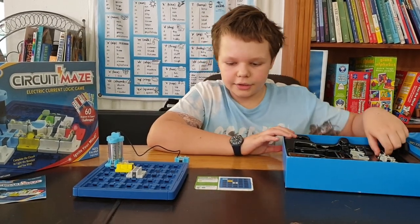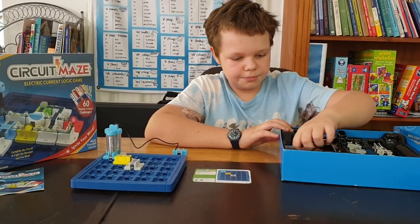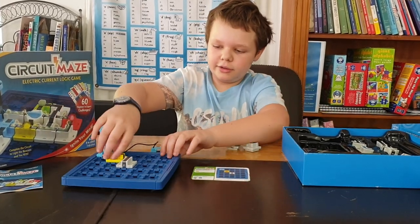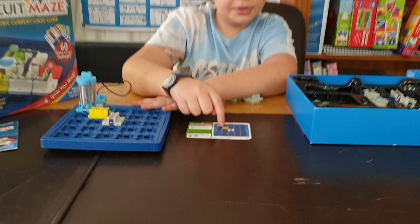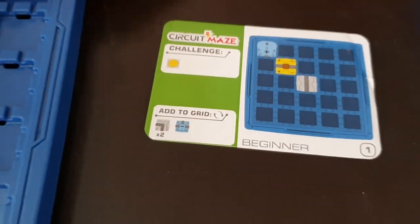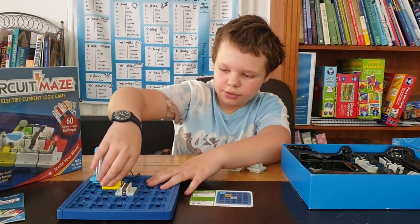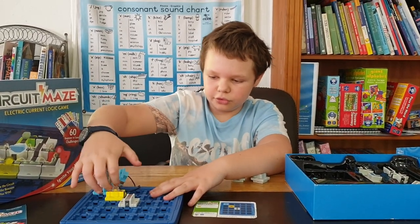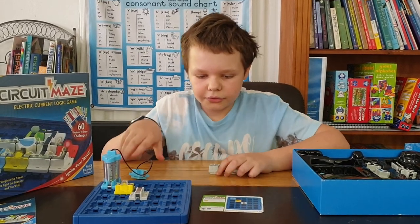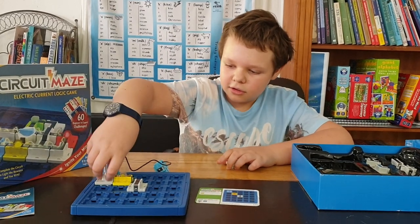To turn pieces on, be careful which way this piece is going. On the picture it has the positive on this side and the negative on that side. I've actually done it the wrong way around so it's not going to work like that — it needs to go in through the positive and out through the negative.